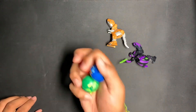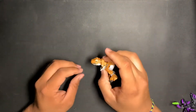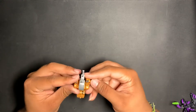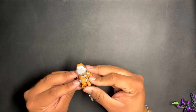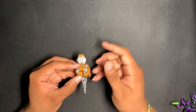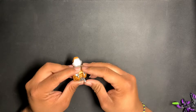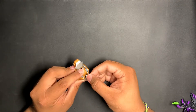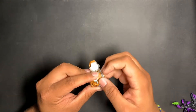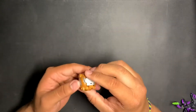Now let's move these to the side and close the Bakugans up. Starting with Trox: put the feet right up against the thigh and rotate it all the way around. Bring the little arms down — you can do that now or after it's completely closed, doesn't really matter. Then grab the tail, fold it, bend it again, and make sure it goes inside the hole all the way through. Bend the head back and it snaps — there you go, that's Trox in sphere mode.